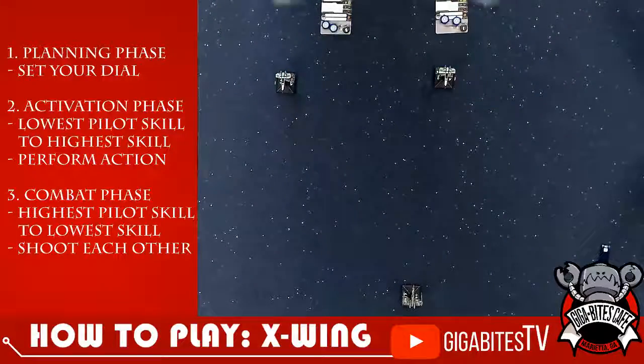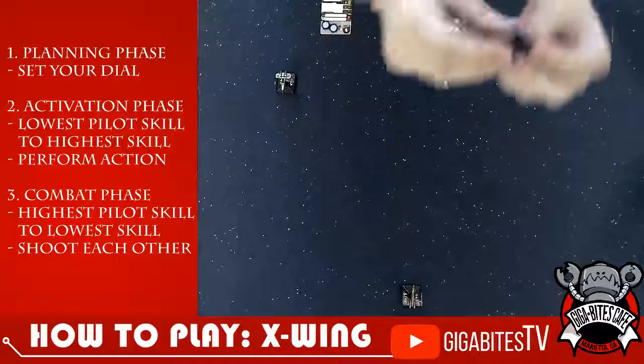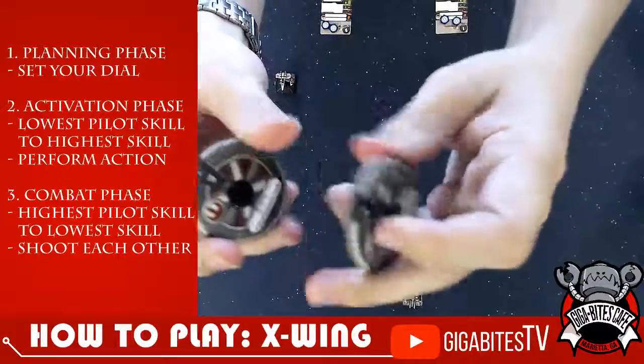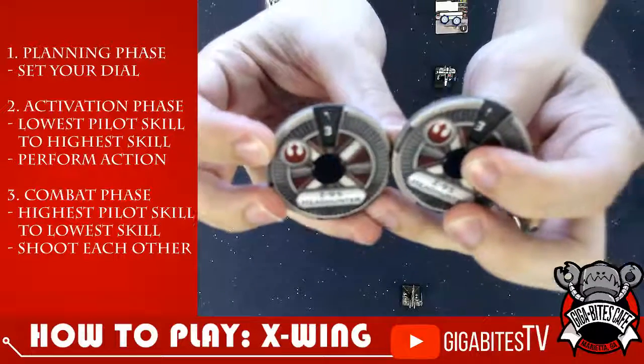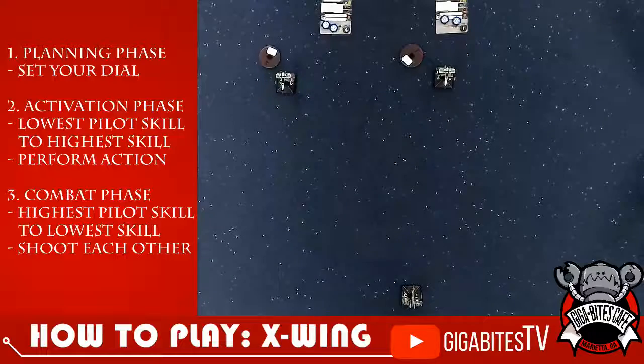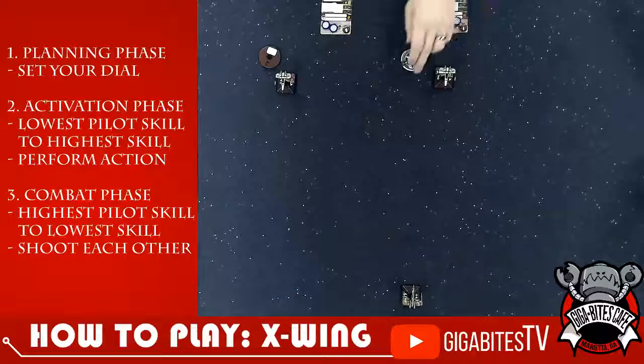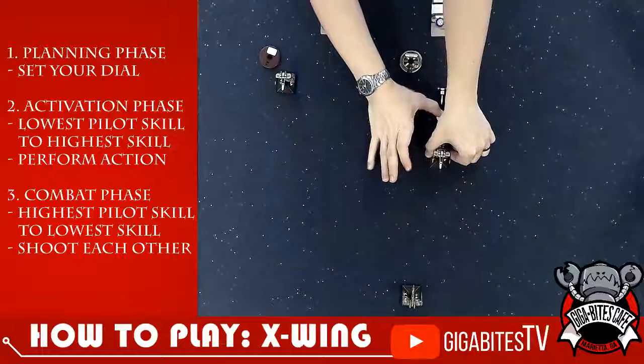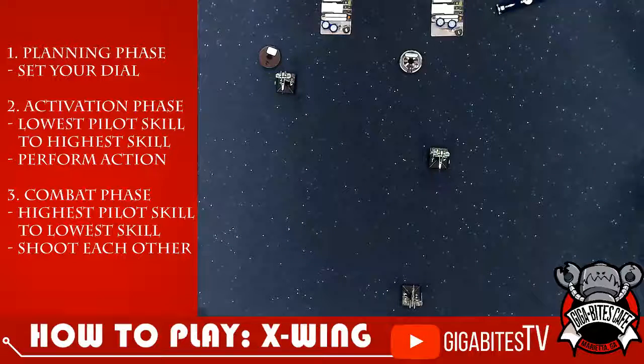So we choose our next maneuvers — back to the planning phase. I'm picking these two maneuvers. In this phase, I always move first. You guys get to choose which order they act. We'll do number one — three forward. I place him on the other side, and I think I have a target lock option because we're almost definitely at range one to three. So I'll throw a target lock on — just to be sure. You get the blue and I get the red.